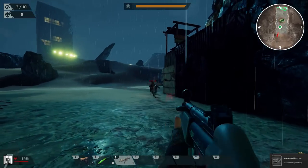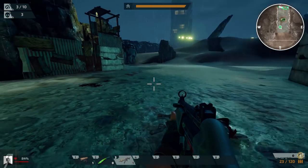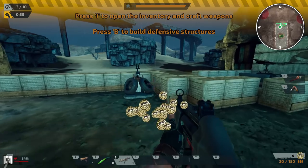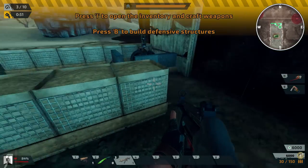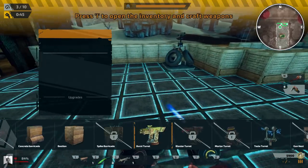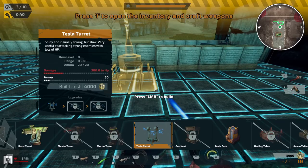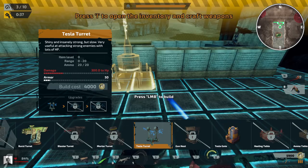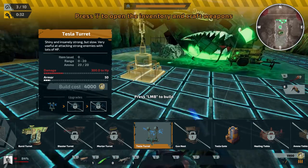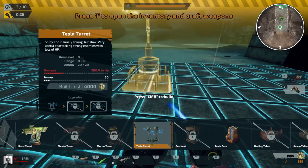We got another 6,000 right there, and that will enable me to complete my barricade. We're going to try and get a Tesla turret as well. Now, a Tesla turret is a little bit different — it is insanely strong, but it fires very slowly. Very useful at attacking strong enemies with lots of HP. So we're going to place that right there. And there's also a Tesla gate here that I do need to test out.